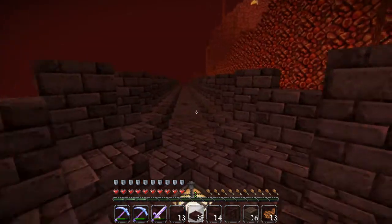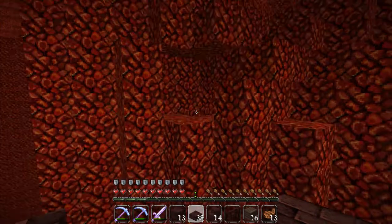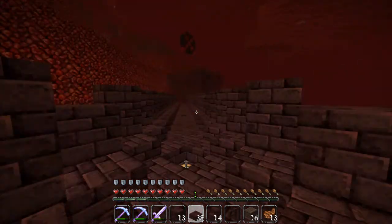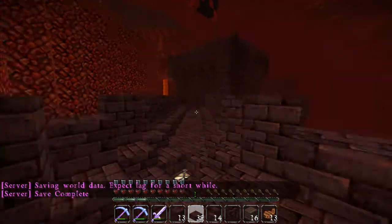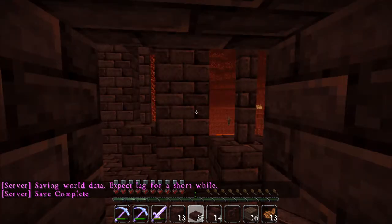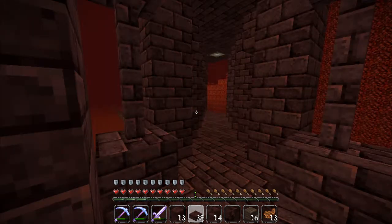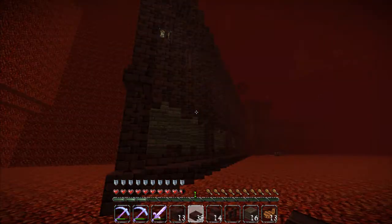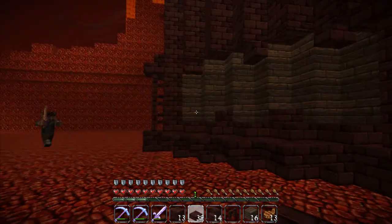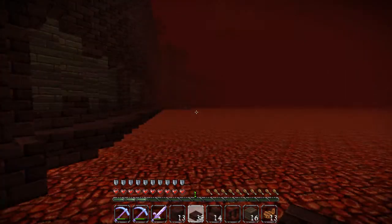I've finished doing this diagonal bit of the wall. I actually had to take a little bit more for this bit here. I got rid of all the netherrack we had, and this top bit — obviously we use these nice little details where we need them — and we've got this bit done with all the windows and stuff. So now I'm going to handle doing this tower, and we'll be right back after these messages!